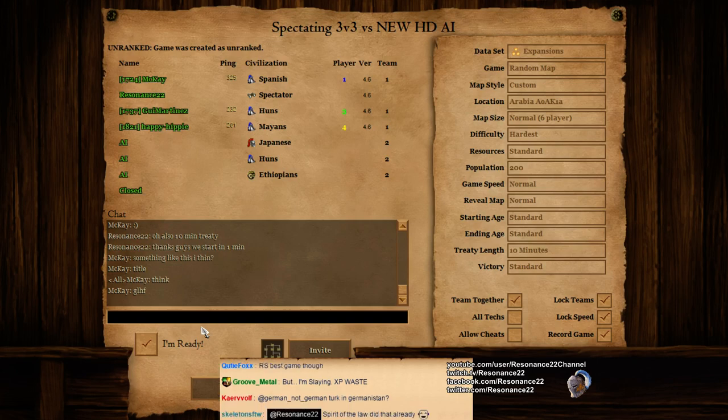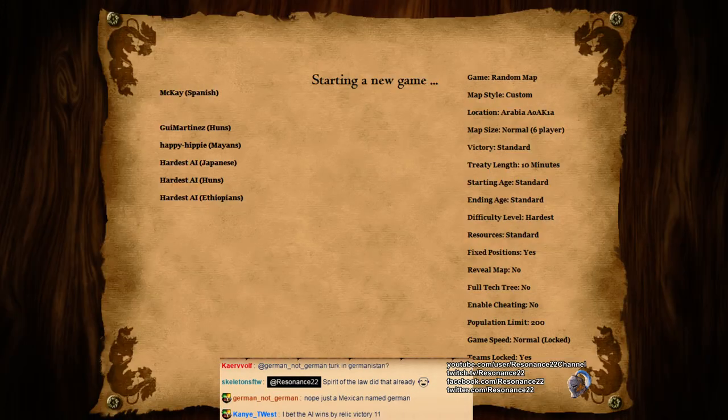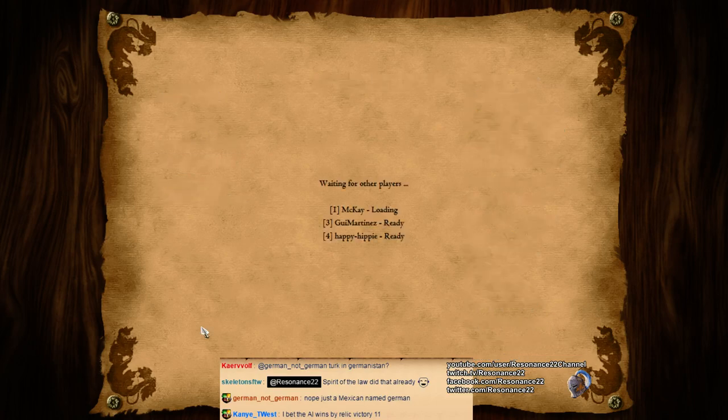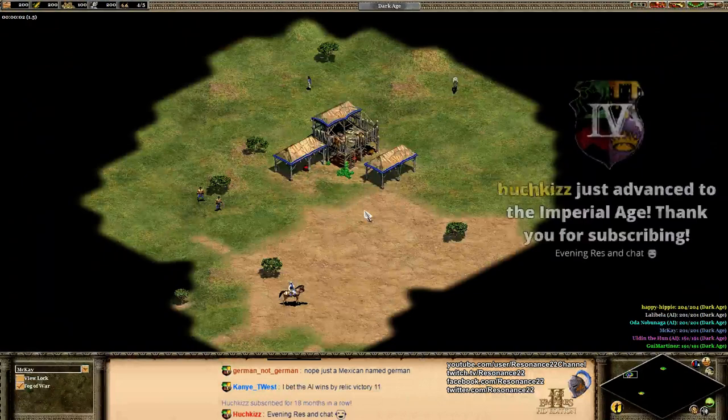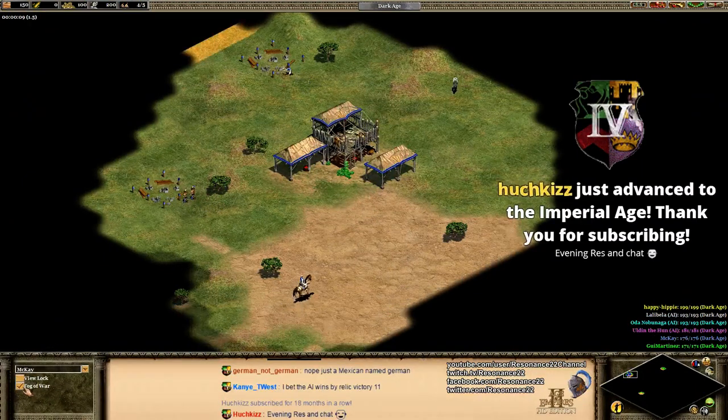You can find links to everything you need in the video description below, including a link to my custom AI, Resonance Bot, on the Steam Workshop. Just head to that page and click subscribe if you would like to try another awesome AI opponent. You can also find my live stream schedule by going to my Twitch page and scrolling underneath the video player there.